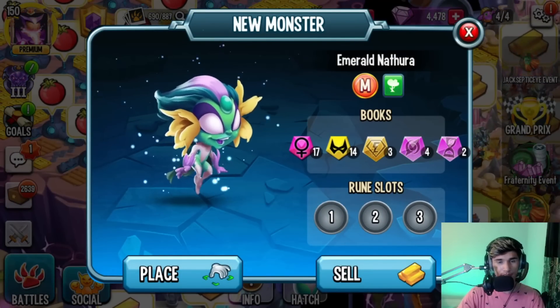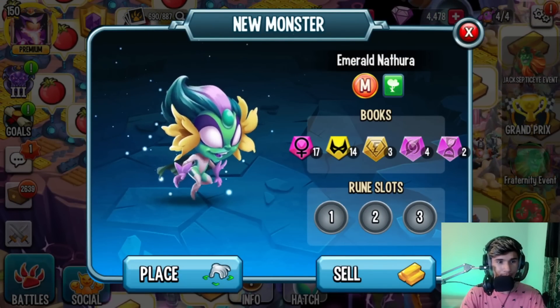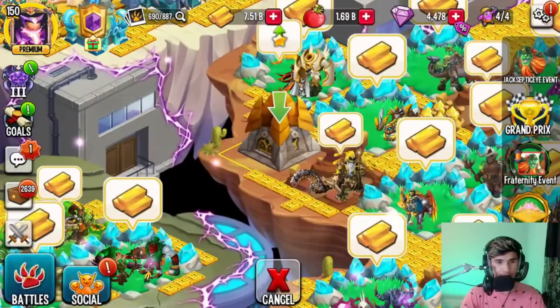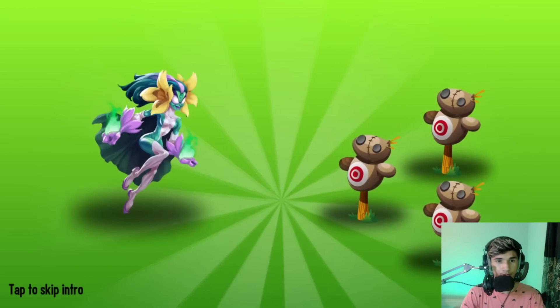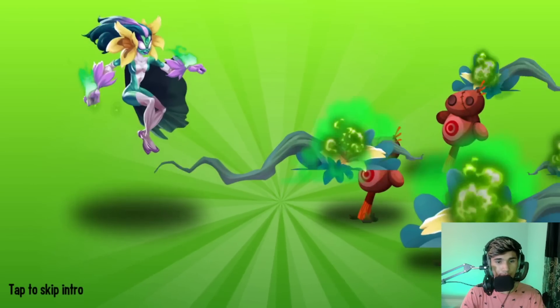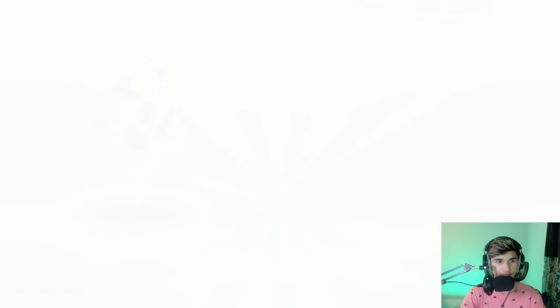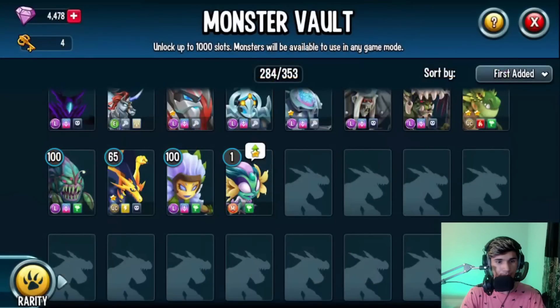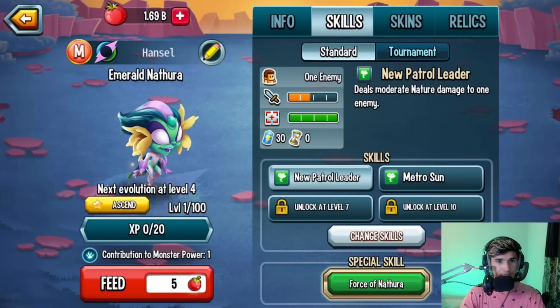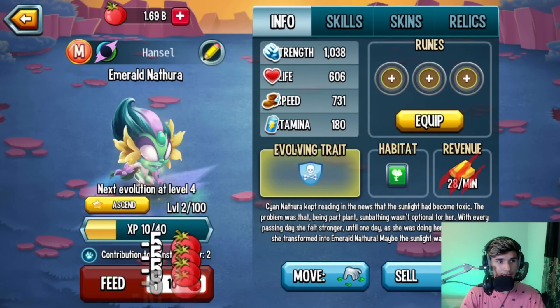We got the monster here as you guys can see — we have Emerald Natura. I do have three slots open and we're going to go ahead and hatch it. Of course we're going to place it in a monster vault. Let's take a look at the animation — goes straight to her final form. Okay cool, it is 893. We're going to go ahead and start feeding it.